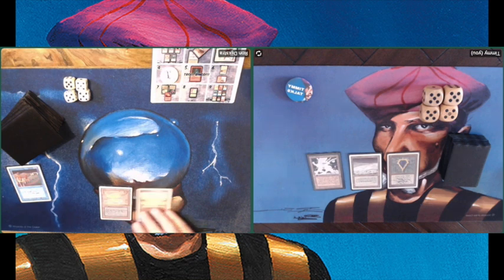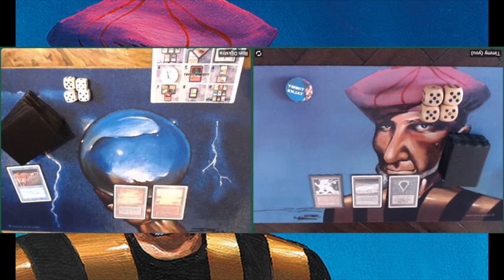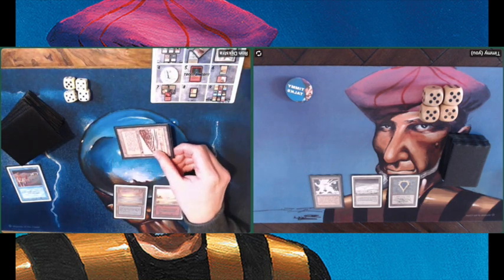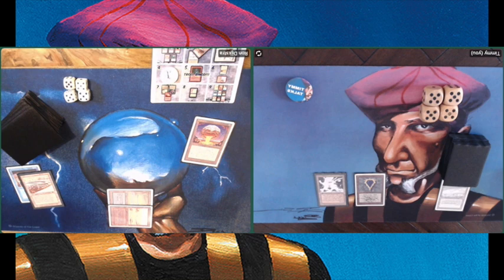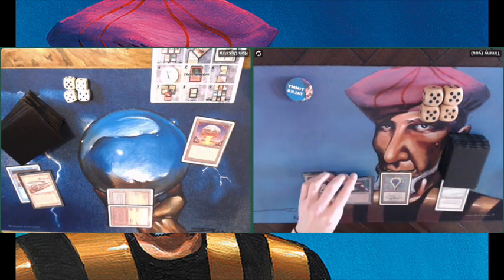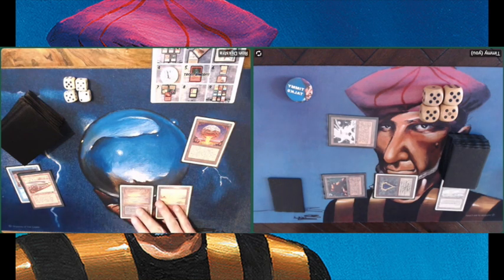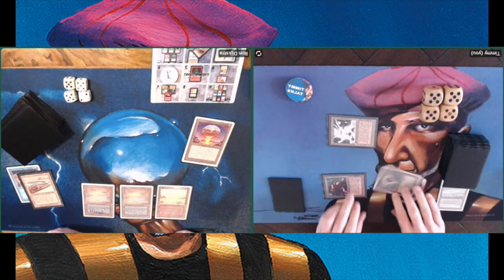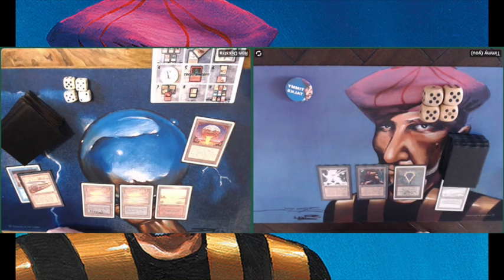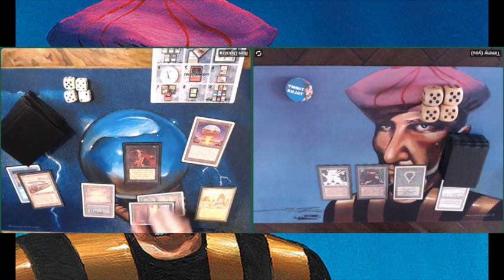Talking about power — Ron is powering up his deck with a Time Walk, taking an extra turn and taking the initiative out of my hands. Playing a Strip Mine on my Tundra — so that's gone. Tapping two to play a Chaos Orb. I am playing with Disenchants, I just don't seem to be able to find them. In this case they wouldn't have helped much anyway because I don't have a white source after Ron took care of that Tundra. There's another Underground Sea. He's not going to use his Chaos Orb on my Mox, so he's not going for the Mana Denial plan.